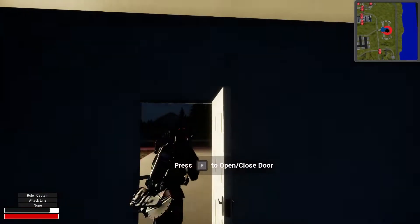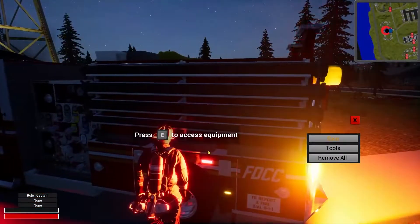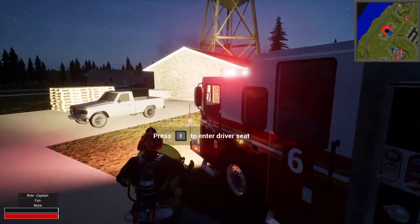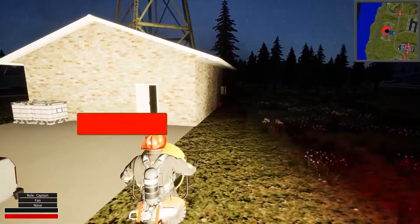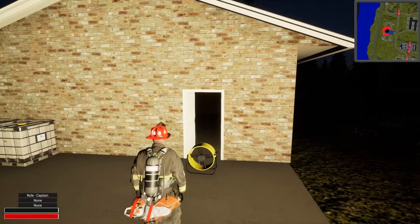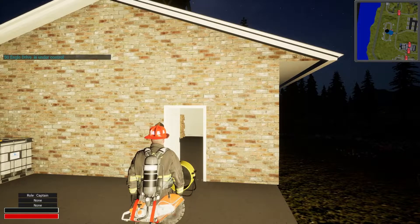Just got to vent the room now — it seems like everything is taken care of. Let's go ahead and grab the fan. We'll vent the room and then we'll be code 4 here. I hope you guys enjoyed this video. Make sure you subscribe to the channel and hit the bell to be notified every time we upload. This is Warrior Patrol and this game is Into the Flames. It's clearing out — 50 Eagle Drive is under control.